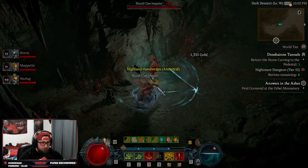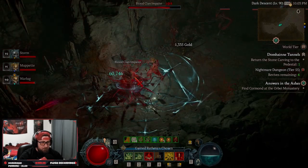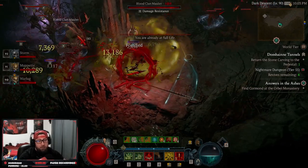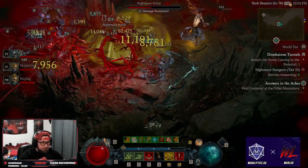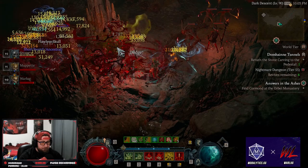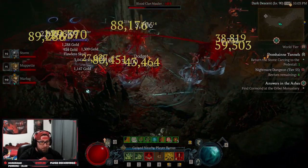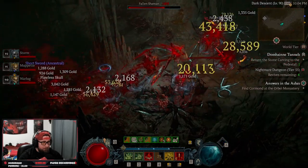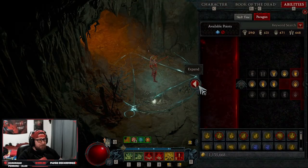The build is very very fast and we're going to be creating a lot of blood orbs, consuming them and dealing so many blood lances — they're just going to be flying all over the place. We're going to break down everything you need for the build, the gear, and the paragon board to help you in the early end game. We are only level 90 and still not finished with the paragon board.